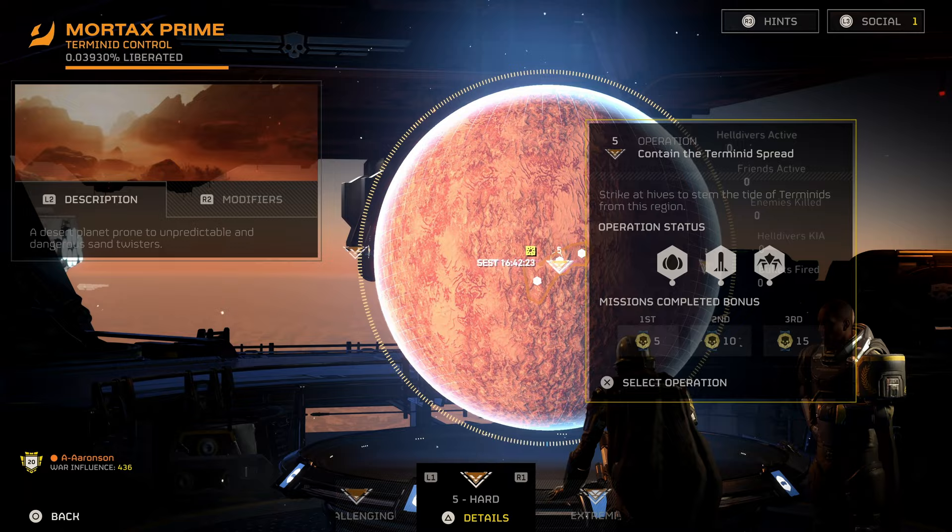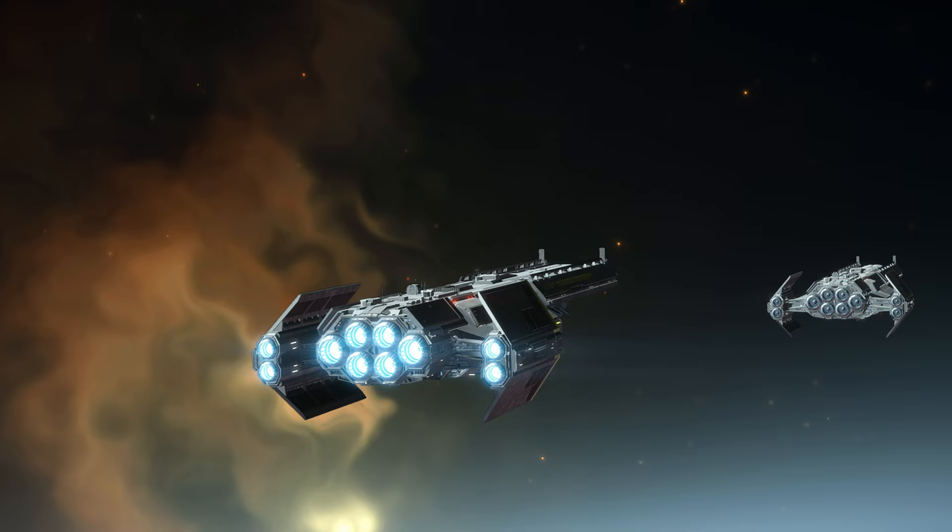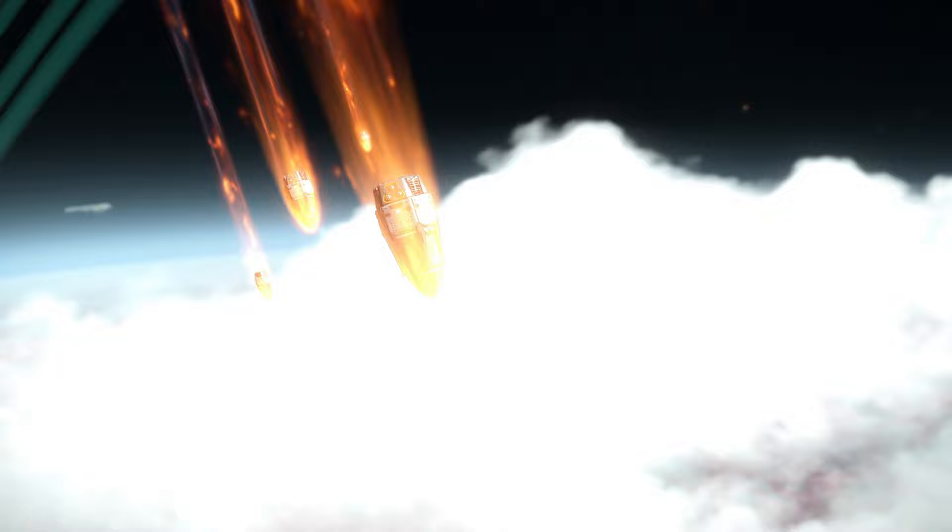We're starting on the ship's bridge, preparing to select our mission from the Galactic War map. Once cleared for mission engagement, it's time to go into your Hellpod and prepare for Planetfall. Today we join a squad on one of the many planets in the galaxy, set on an important mission to eliminate a deadly Bile Titan.